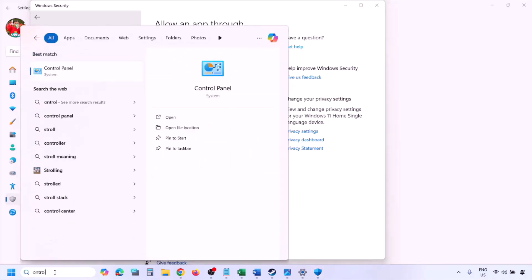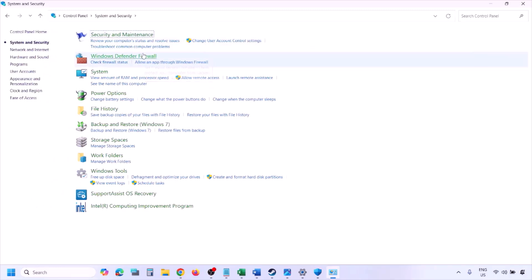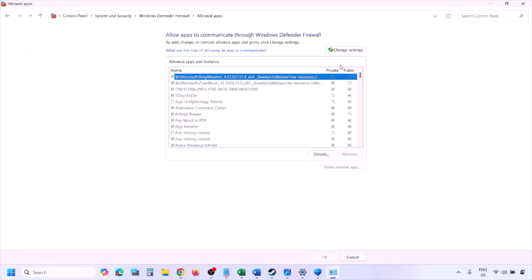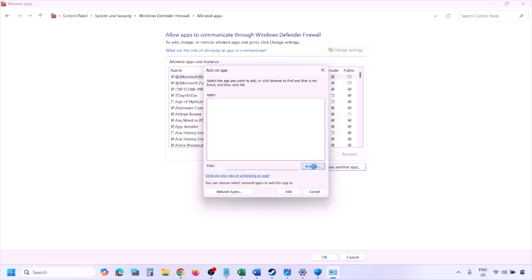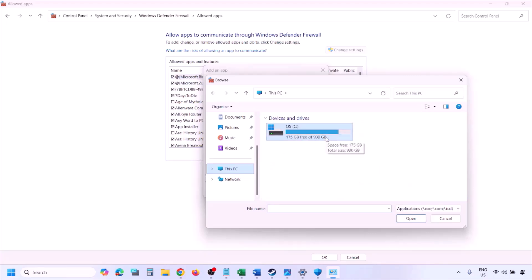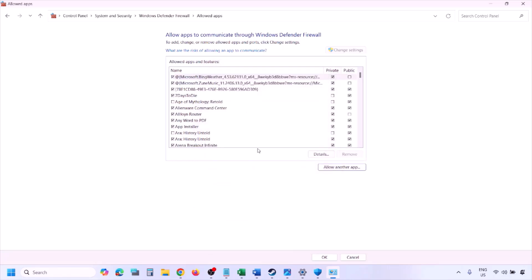You can do the same thing in Windows Defender Firewall. Type 'Control Panel' in the Windows search box, go to System and Security, then Windows Defender Firewall, and click 'Allow an app or feature through Windows Defender Firewall'. Click Change Settings, then Allow Another App, click Browse, navigate to the game installation folder, select the game EXE file, click Open, then click Add. Once added, click OK and launch the game.